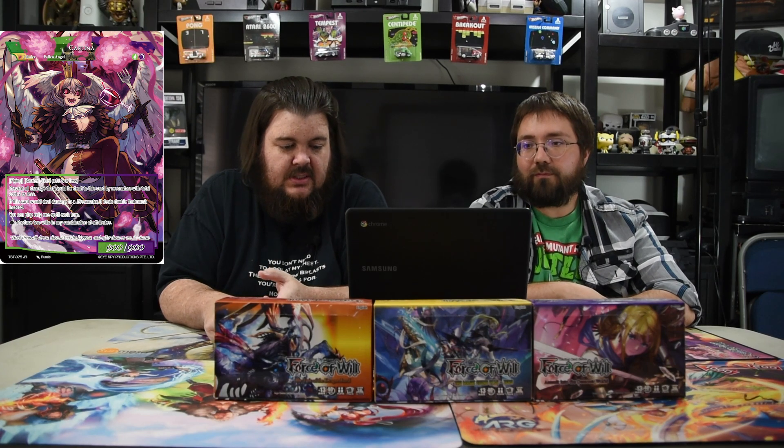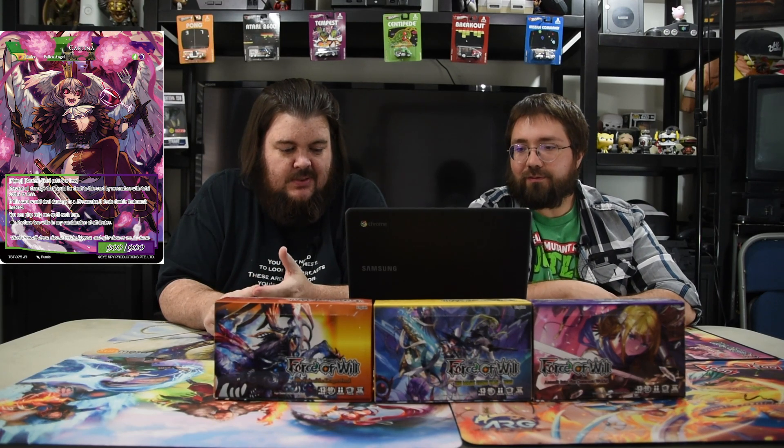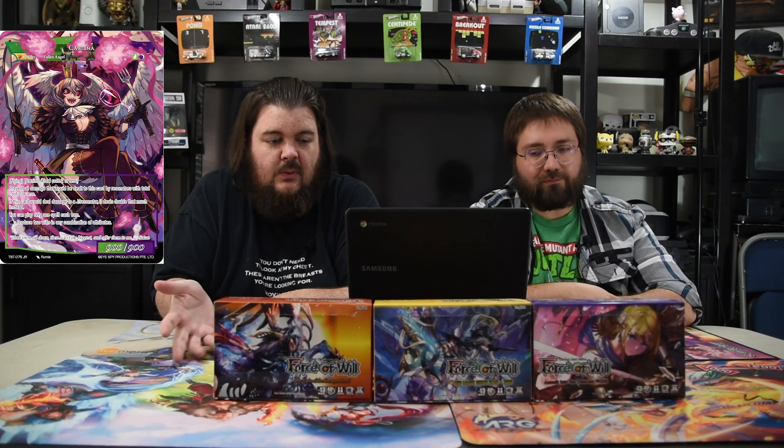Her judgment side is a 9/9 flyer with barrier: two or less — prevent all damage dealt to this card by resonators with total cost two or less. She eats them up. If this card would deal damage to a J resonator, it deals double that much instead, so she's all about gluttony and eating things. She still has the two abilities on the back, and it's worthwhile because you get two free mana.